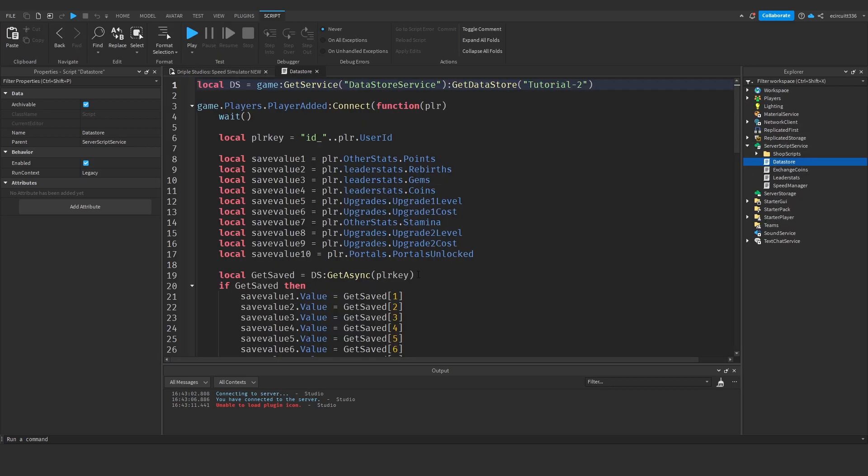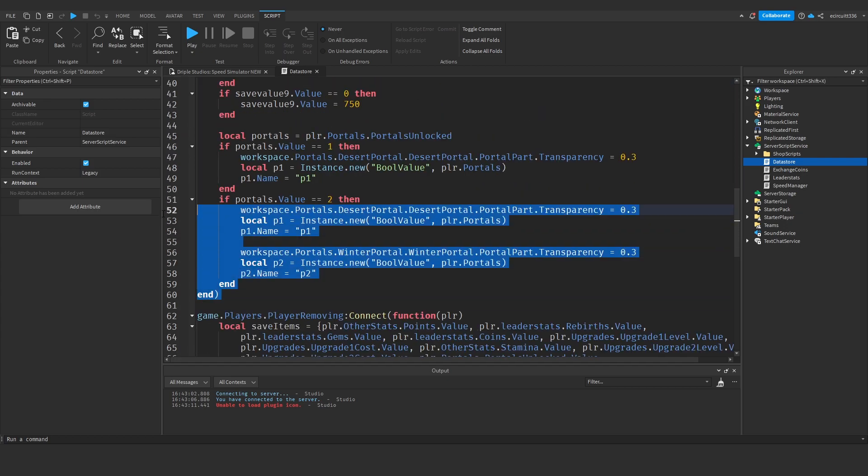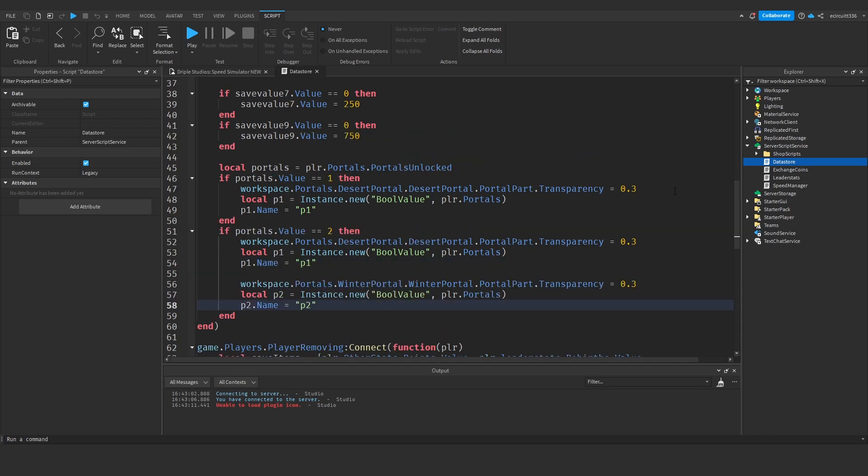So where exactly is this not happening locally? Under Server Script Services, under our data store, it's not happening locally here because we are changing all of the properties of the portal on the server and not for the player. So what we're going to do is fix that.